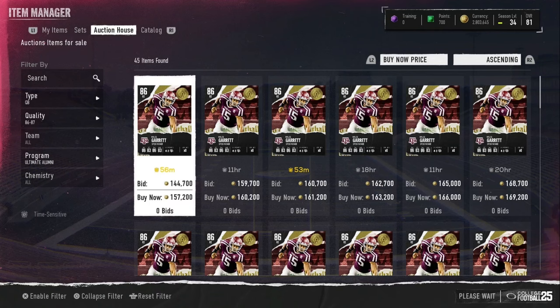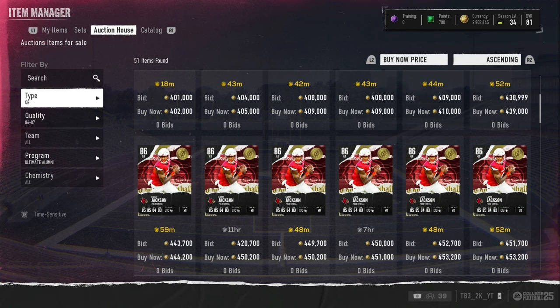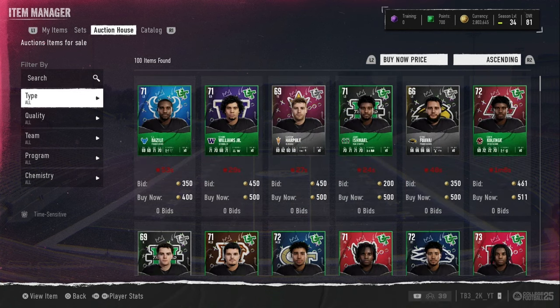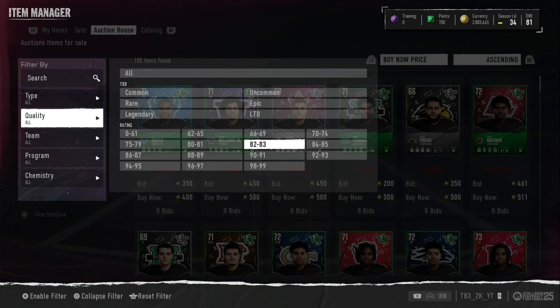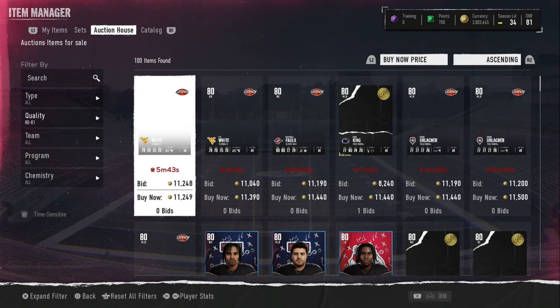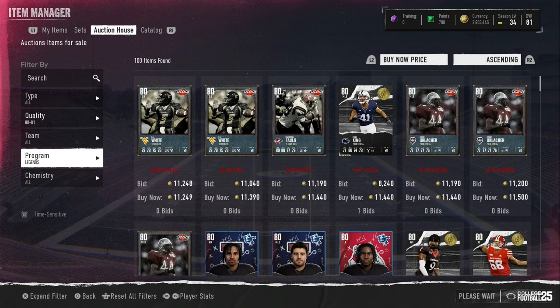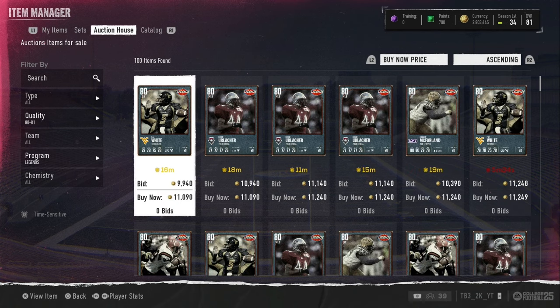What I want to go over first is — Lamar is still 450K. We're going to go over the flipping filters. Legends are a different type of match because their filters — if you just want to sort by Legends — each Legend is 80, 81, 82, 83, and 86 overall now.